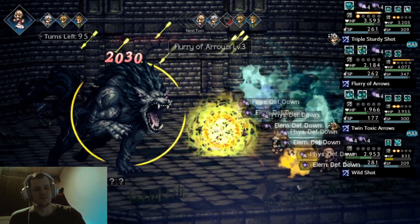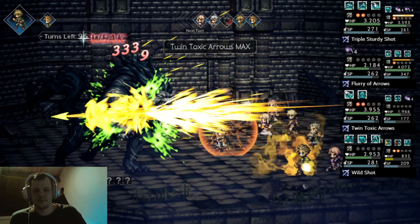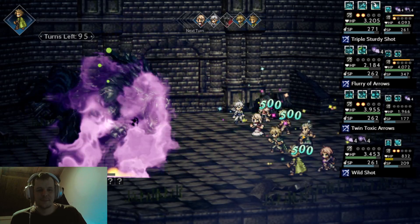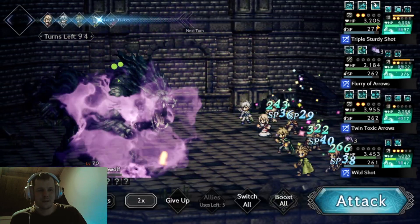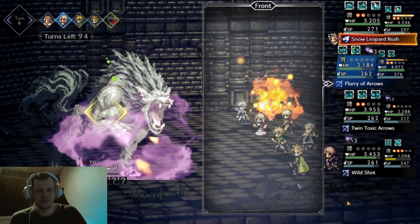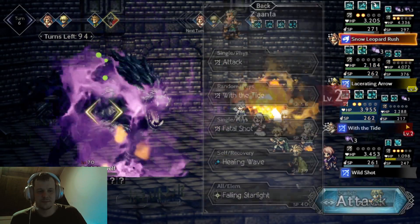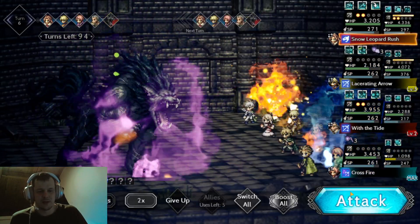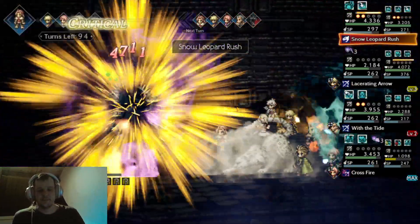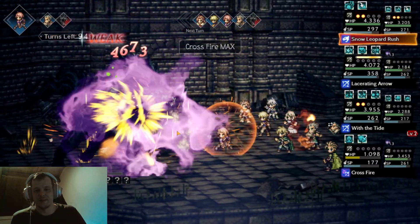I just want to do some damage and not have him creep on me. I like the Orolara. I can do some deep bow damage — let's just ult. I hope this kills. Yeah, that's gonna kill him. And actually, it's not just gonna kill him.